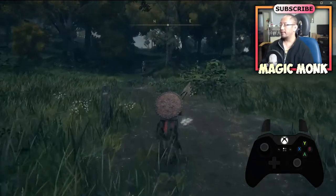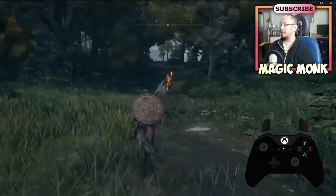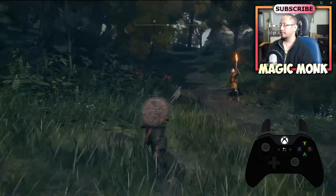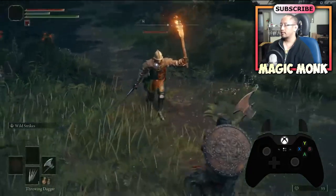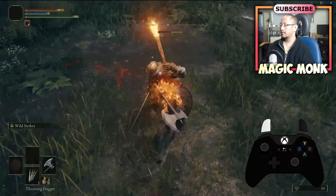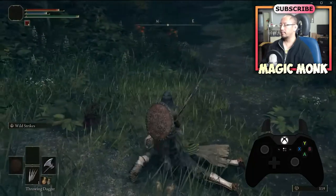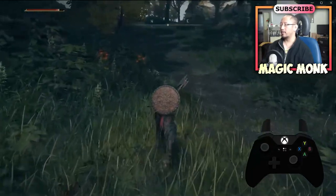If it's something small just walking around like that, there's a chance we can beat it. If we can't, you just have to run back. Got him — I would have gotten some runes from that.